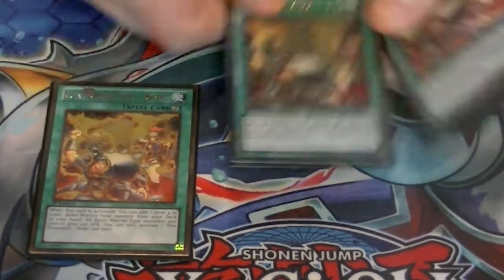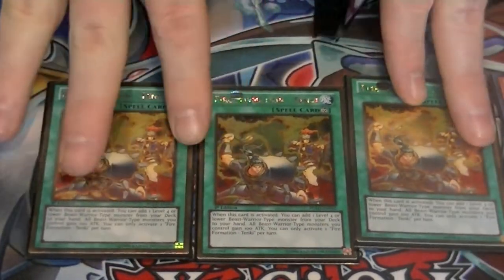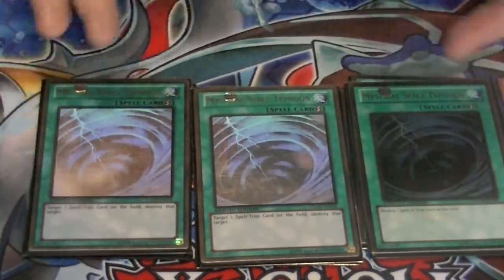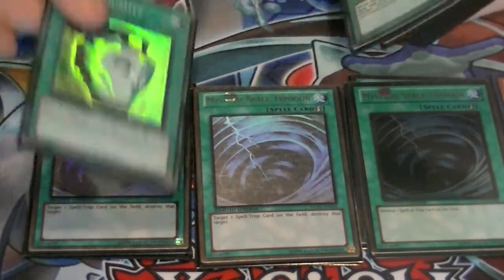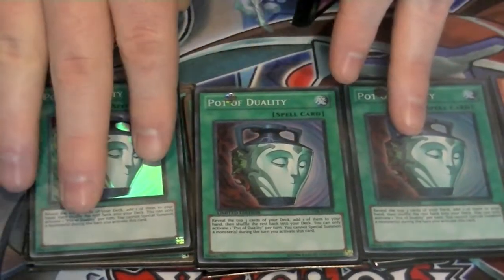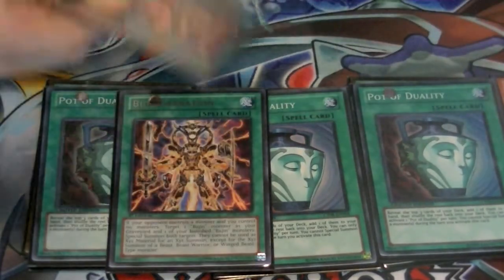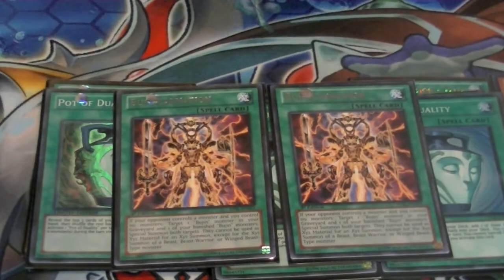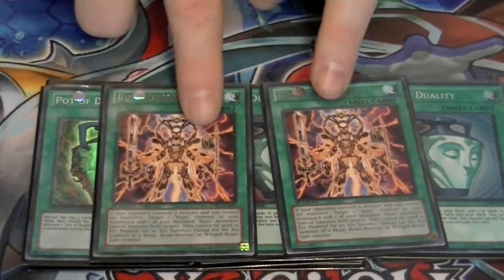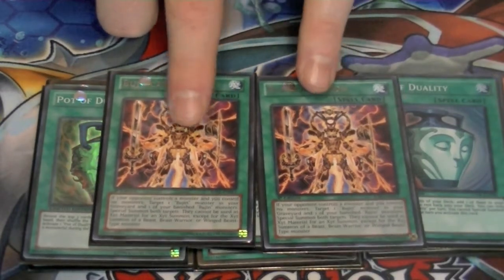For spells, three copies of Tenki to search out your Yamato or any other Beast Warrior you need. Three copies of MST to take care of problematic spell and trap cards. Three Pot of Duality to help speed things up and search through for your Yamato. Two copies of Bujin Incarnation — this way if they control a monster and you don't, you can special summon one from your graveyard and one from your banished zone. This is great late game.